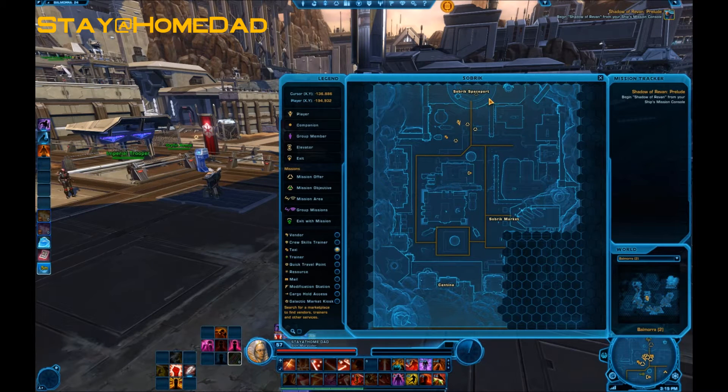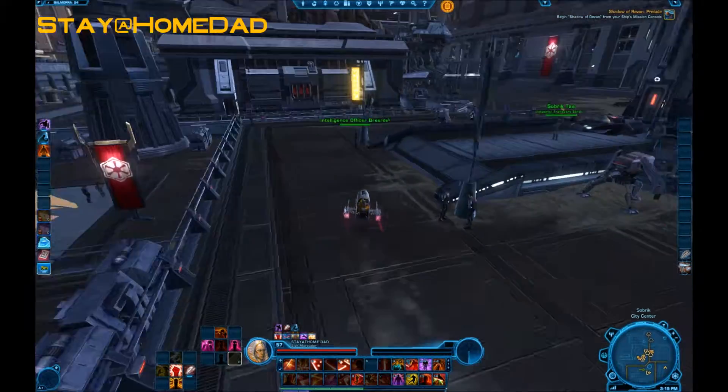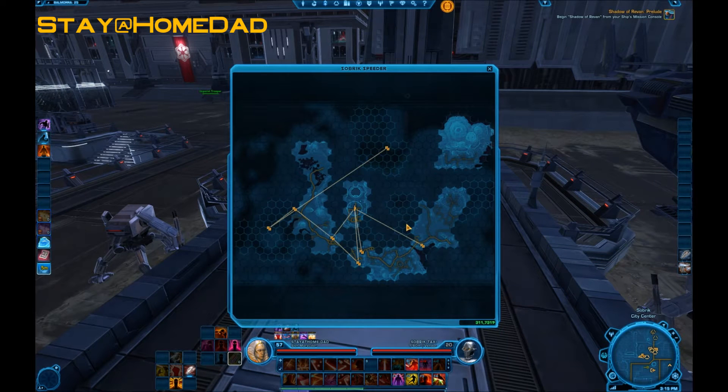Galactic History 28, Balmorra Aim Plus 2. Start at the Sobrik Spaceport and select Mark Aran Imperial Outpost Speeder.